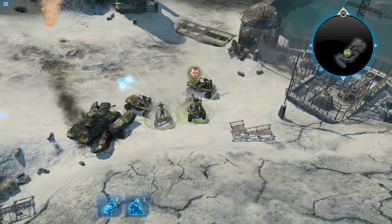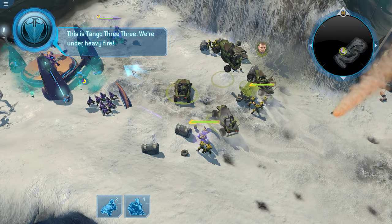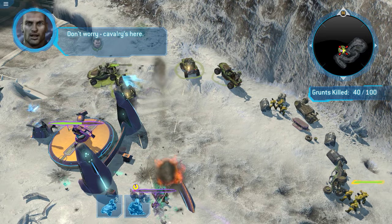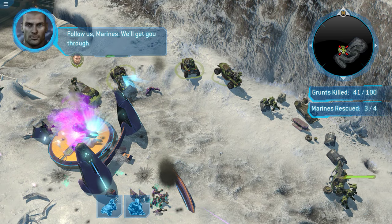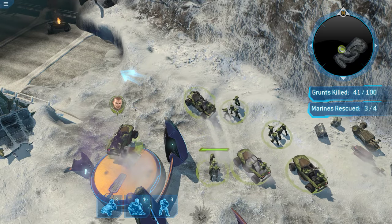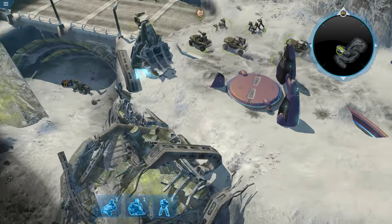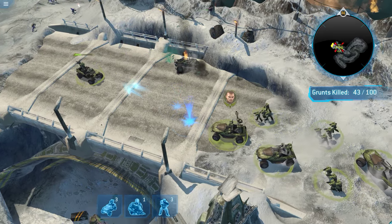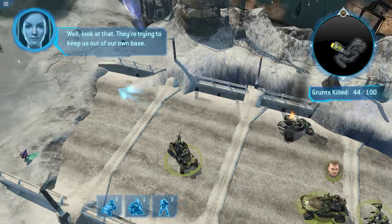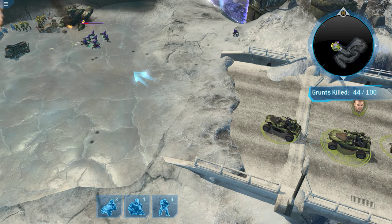The Warthogs have a special ability called Ram, but I don't really see a reason to use it. My guys are doing okay. I love the Warthogs — they jump like maniacs. Unfortunately, there isn't any kind of formation move with your troops — they move as fast as the slowest unit. Your Warthogs are kind of stupid and will tend to try to run ahead. The friendly AI is okay — it's not super bad, it's not super great.